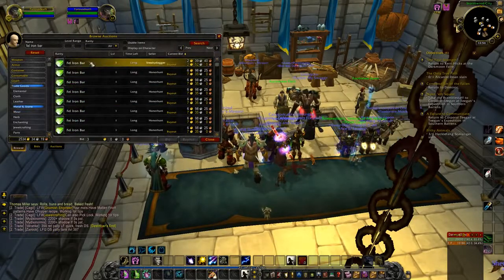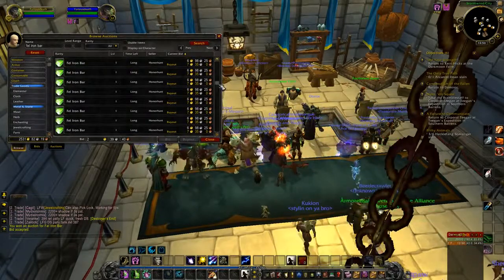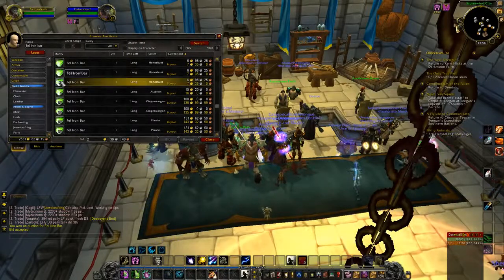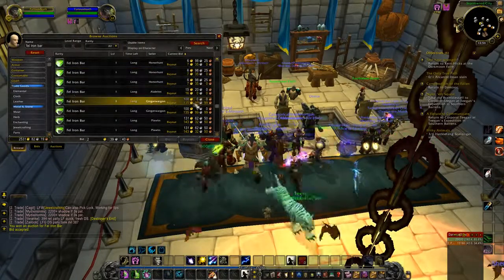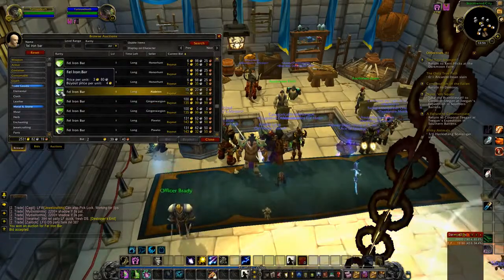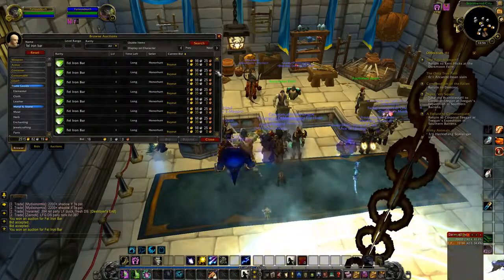Here's another quick one - a fell iron bar selling about 5 gold cheaper than it should be. Just buy that up and resell it. Everything else seems to be around normal price. These at 6.80 sell as low as 7.00. This seems low too, about 4 gold, so buy those too. That's another 12 gold profit or something there.